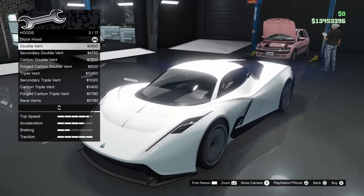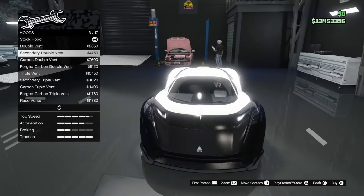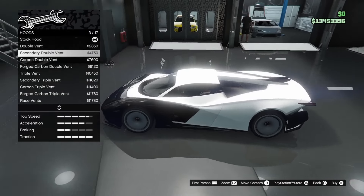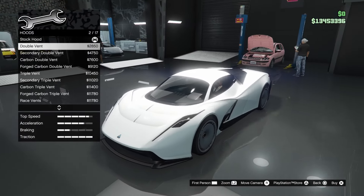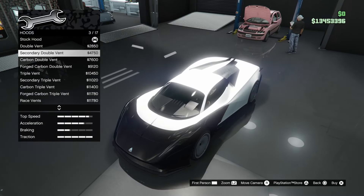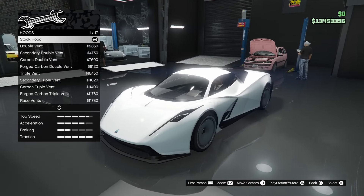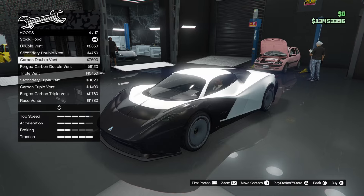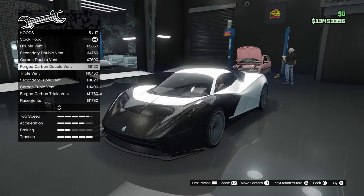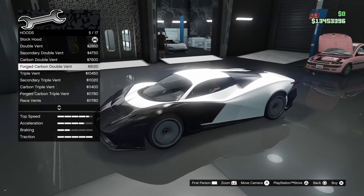Moving on to hoods — 17 options. There's a double vent, and a secondary double vent which completely changes the front end color. You can kind of get a two-tone paint job: the front can be white while the back is blue or something. There's also a carbon double vent and forged carbon, so you can make the whole front end in carbon fiber — the first ever fully exposed carbon fiber body car in GTA, maybe.